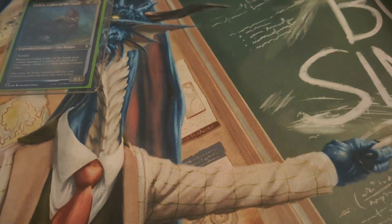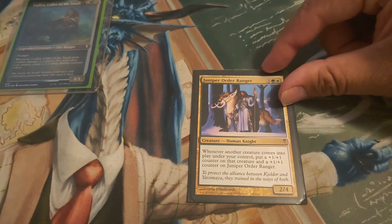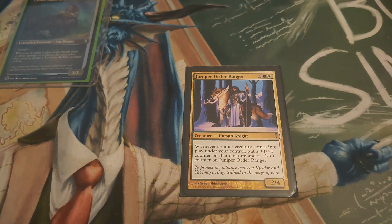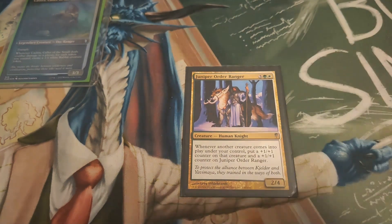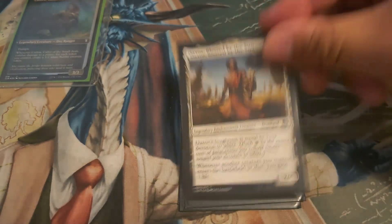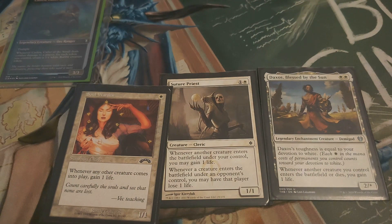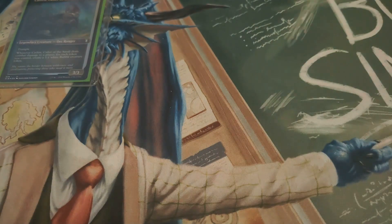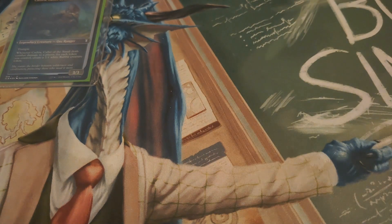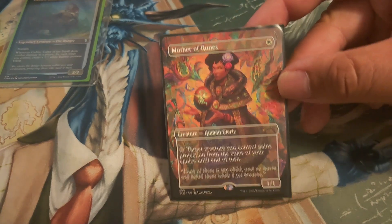As far as mana-producing creatures, we've got Birds of Paradise and Paradise Druid — need a couple of mana dorks in there. Juniper Order Ranger is great once you get the deck online and your creature tokens coming into play, because he'll just get bigger and make your tokens bigger as they enter the field. Soul Warden, Suture Priest, and Daxos Blessed by the Sun will give you some life gain since you'll have a lot of creatures coming into play. Renata, Called by the Hunt — all your creatures enter with an additional plus-one plus-one counter, so those one-one rabbits become two-two rabbits.